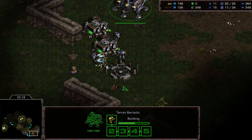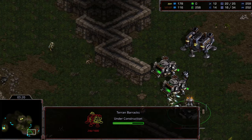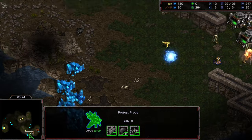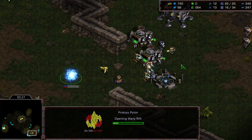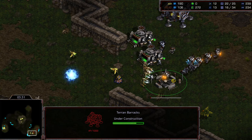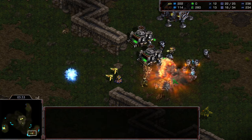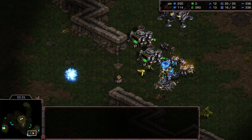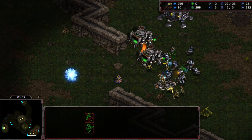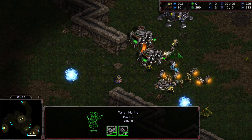Three zealots working on that barracks. First marine being produced but there's already going to be five zealots out on the front - two probes and a pylon being built for Zen on the front. Zen going to make some work of it. First marine out, SCVs trying to pull out now. No additional building gets dropped, so SCVs now trying to blockade against the zealots.